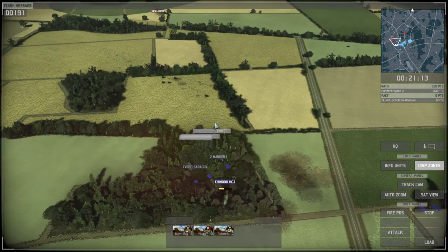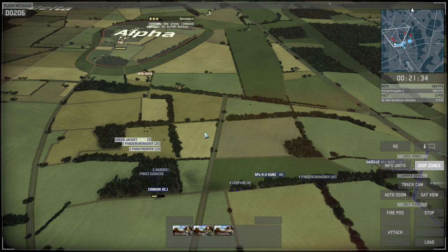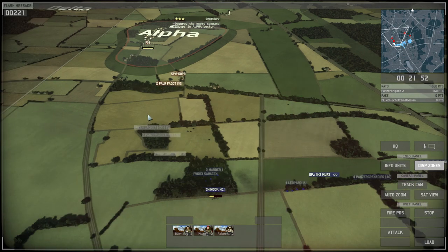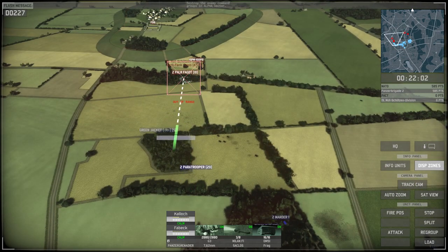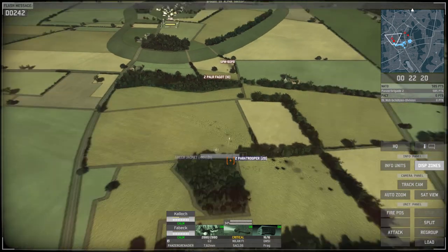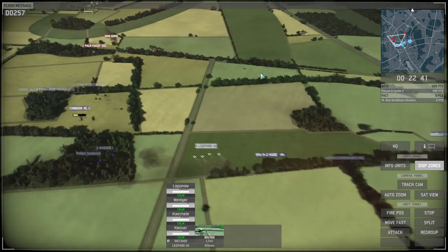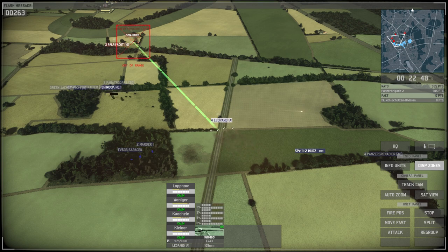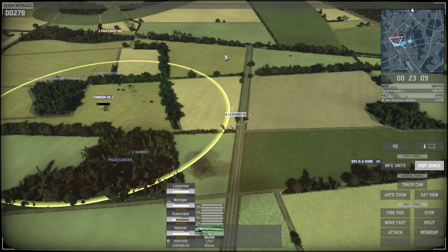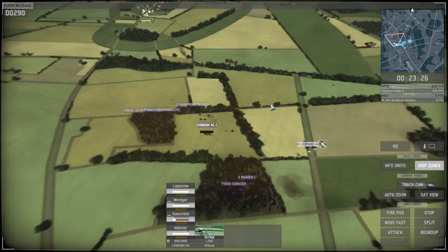I'm getting my Chinook to resupply and pushing my infantry forward - Green Jackets, Paras, and Panzer Grenadiers working collectively together. There are enemy troops with Fagot anti-tank missiles - that's basically the weapon the East Germans and Soviets used. I'm going to take those guys out with my infantry and move my Chinook forward first, sending my Leopards in to take out their APC and back up the infantry. Enemy infantry is now gone.